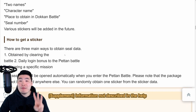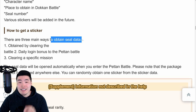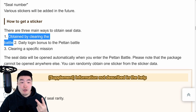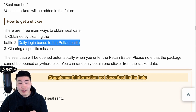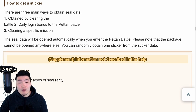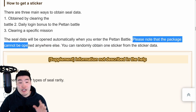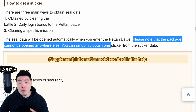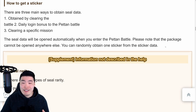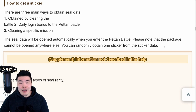There are three main ways to obtain stickers: one, obtained by clearing battles; two, daily login bonus to Peton Battle; and three, clearing a specific mission. The sticker data will be opened automatically when you enter Peton Battle. Please note that the package cannot be opened anywhere else. You can randomly obtain one sticker from the sticker data. I don't think it's going to cost anything - in my mind this is a completely free-to-play mode.